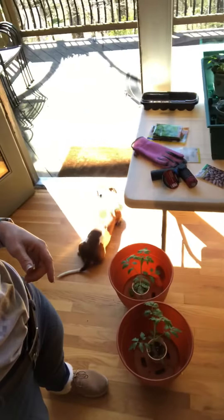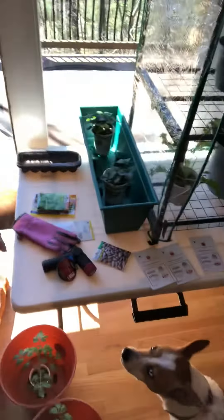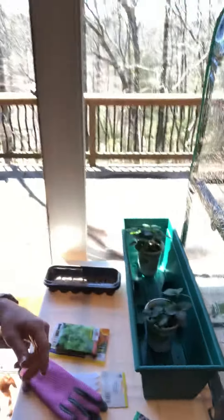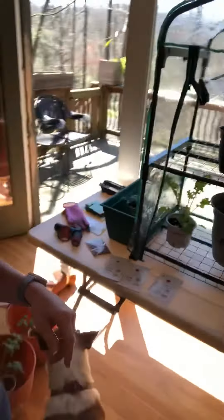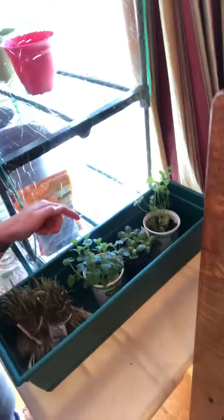I'm gonna start first by planting some tomato plants today. Oh, there's Lucy — everybody meet Lucy and Schultz, our animals! So we're gonna be planting our tomato plants here in this container. Those will be our strawberry plants, and over on this side we have cilantro, basil, and mint.